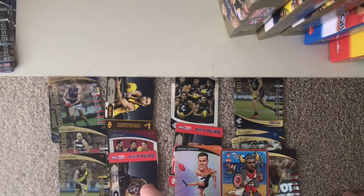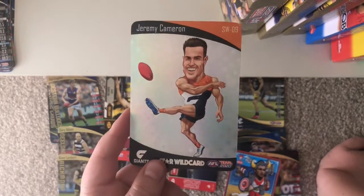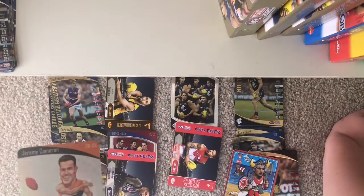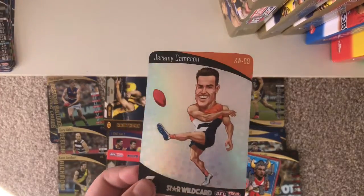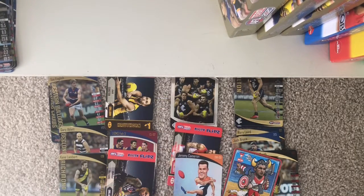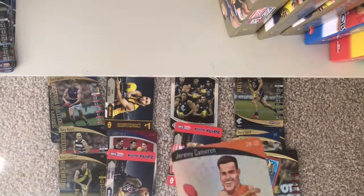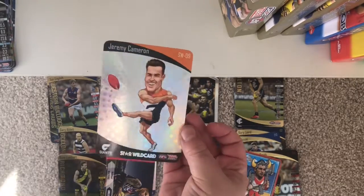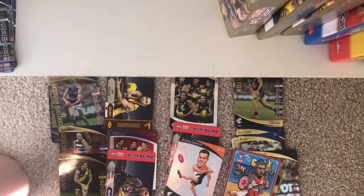Oh my goodness gracious, guys. We just got a Star Wild Card of Jeremy Cameron out of six packs — first Star Wild Card for a video — and it is in a footy card battle. Maybe we'll do more footy card battles for better luck. And it is for the Giants, that gives them three points. So the final scores were three to one. The winner is, of course, GWS Giants! Thank you so much for watching this video. We got a Wild Card — leave a like and subscribe, and I'll see you in the next one.